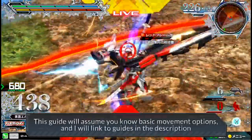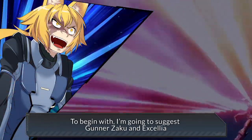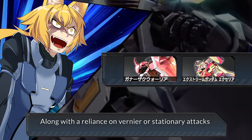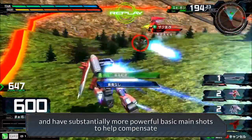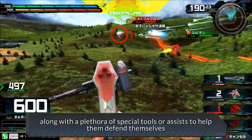This guide will assume you know basic movement options, and I will link to guides in the description. To begin with, I'm going to suggest Gunner's Akko and Accelia, which are both back suits that have below average mobility along with a reliance on vernier or stationary attacks. However, both of them are designed with this weakness in mind and have substantially more powerful basic main shots to help compensate, along with a plethora of special tools and assists to help them defend themselves.